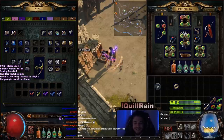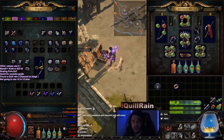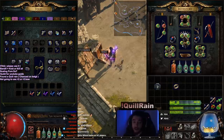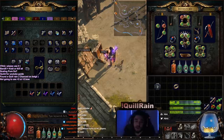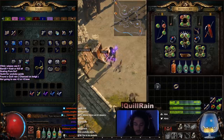Hello and welcome everybody, it's Pox again. Today I want to give you guys my progress update for day four and day five. I did finally find a Quill Rain, which was pretty cool. In fact, four minutes ago I actually found another Quill Rain, and I want to show you guys the methods that I've been doing.